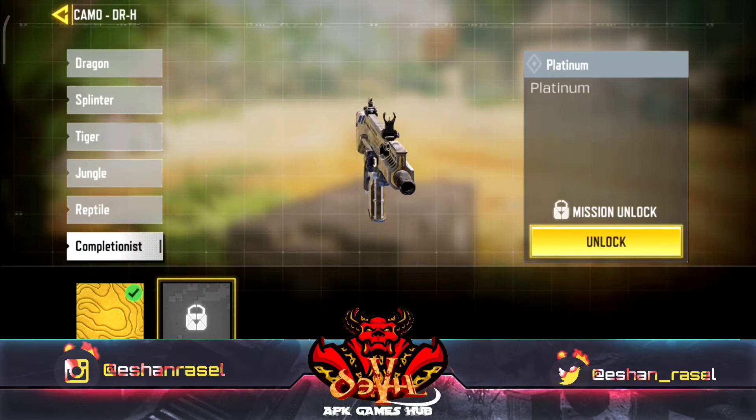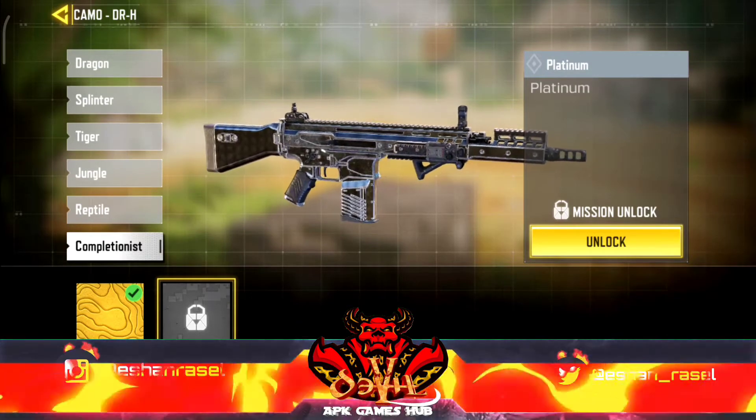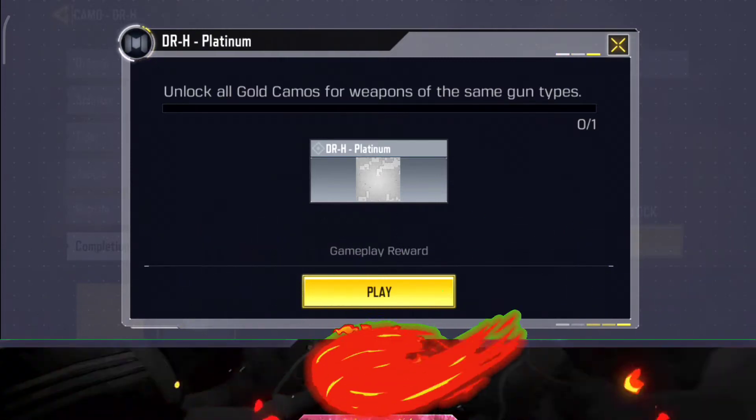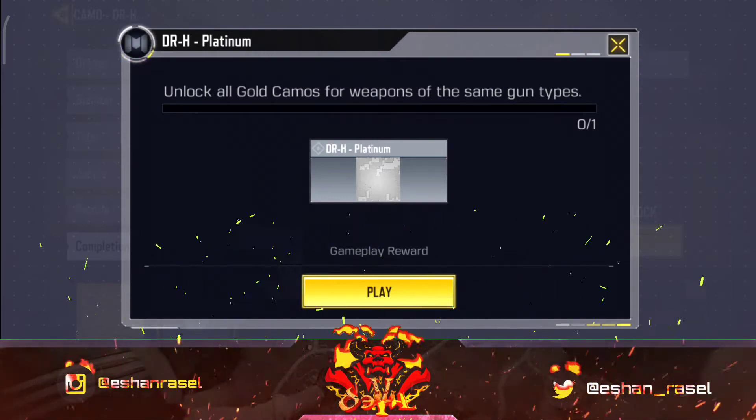The Platinum is in the same position. We will see that we have the same gun type in our Gold Skins.